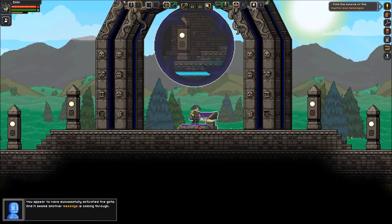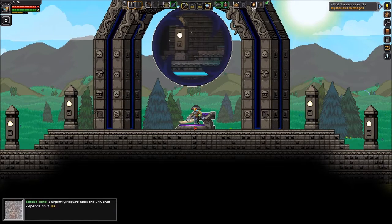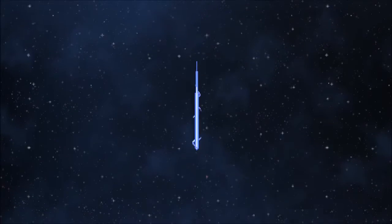Activate. It seems another message is coming through. Please come — I urgently require help. The universe depends on it. Use this ancient gateway and meet me in the Ark ruins just past the outpost. Will do. So there's an outpost, you say?